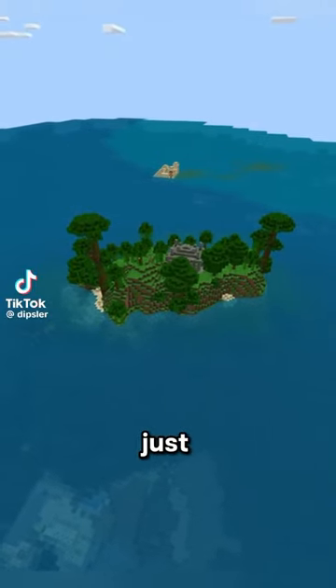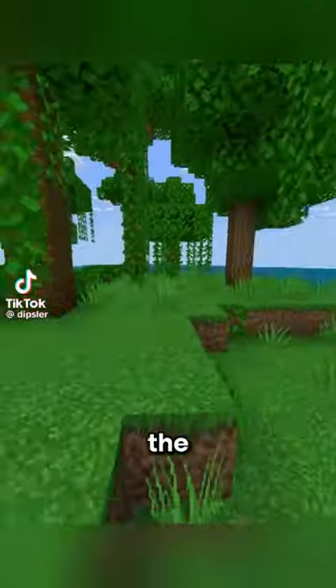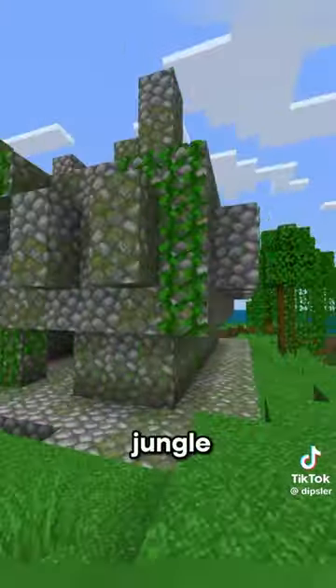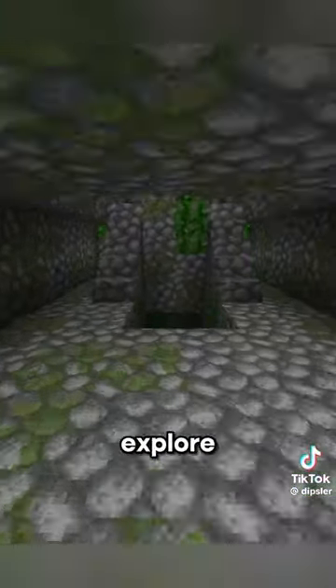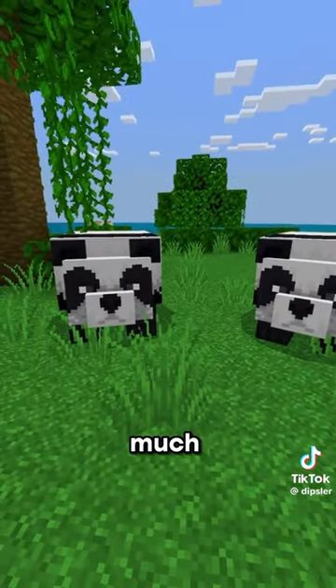The best survival island seed has just been found. When you spawn into the island, you'll notice it's 100% jungle. There's even a jungle temple in the center of the island that you can explore. It contains parrots, pandas, and so much more.